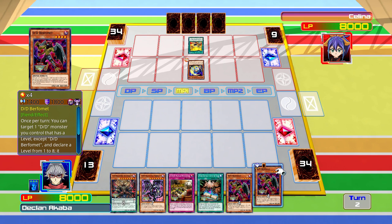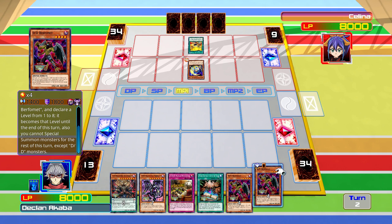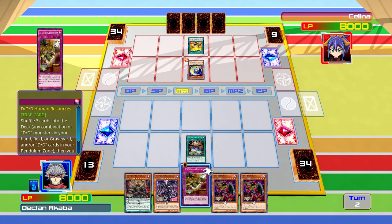DDD Buff: once we use it we can target one DD monster, declare a level and it becomes that level. You can also special summon some monsters apart from DD monsters. Let's play Dark Contract for the game and let's set.